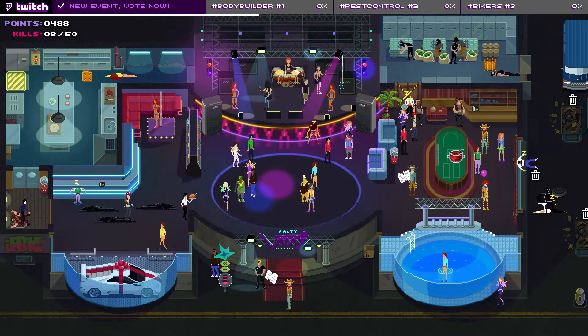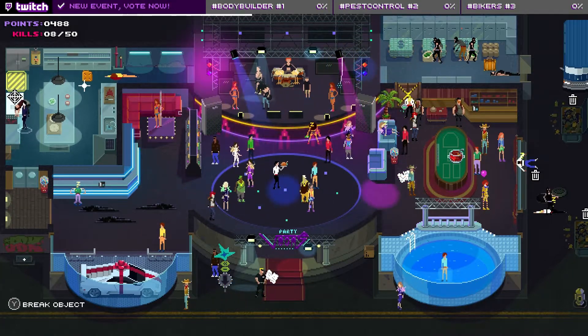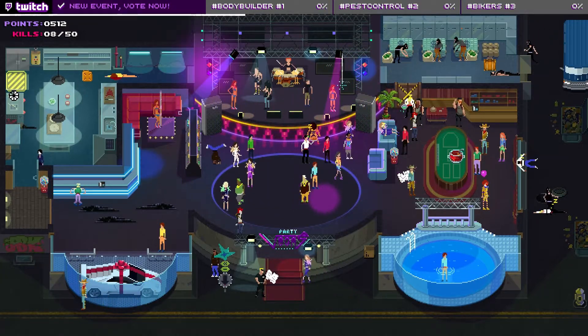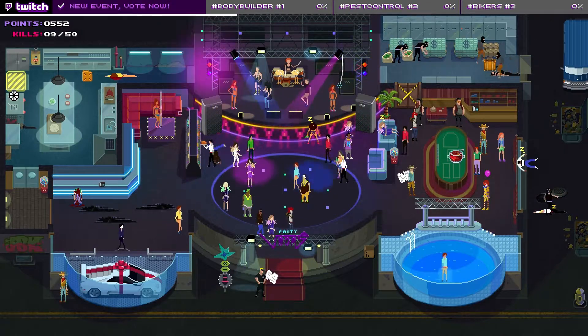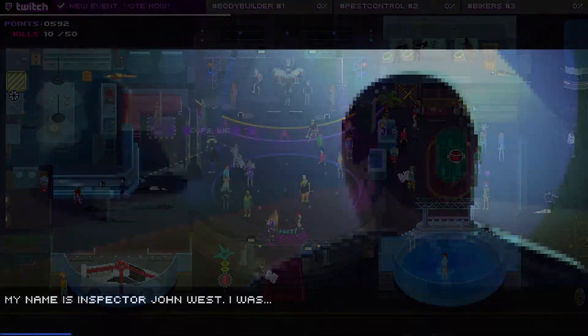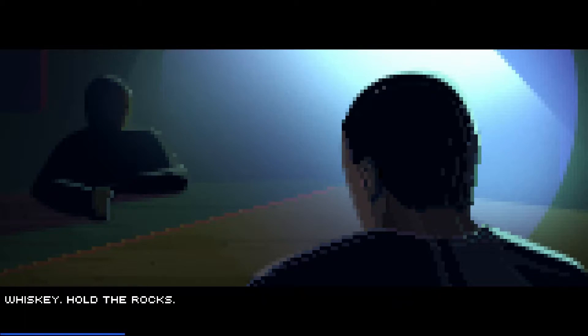In Party Hard you play as a sleep deprived mass murderer who only desires peace and quiet. Unfortunately, all the parties in your neighborhood are keeping you awake, and so you make it your life's goal to murder every single man and woman at these parties. In between the levels you are rewarded with short cutscenes which interview a detective that followed you during your murder spree.